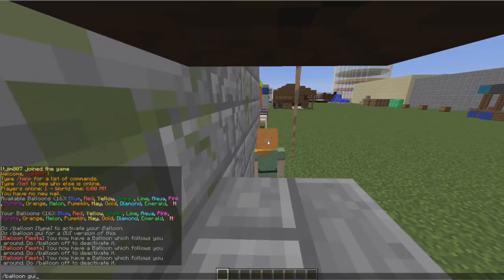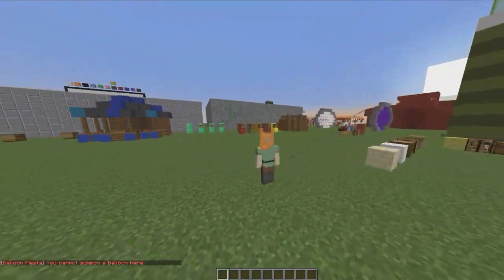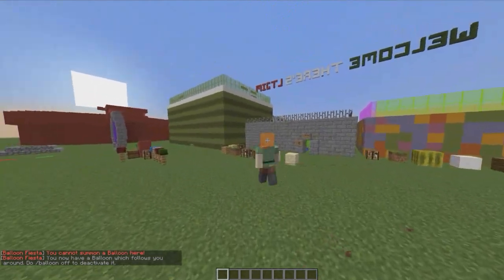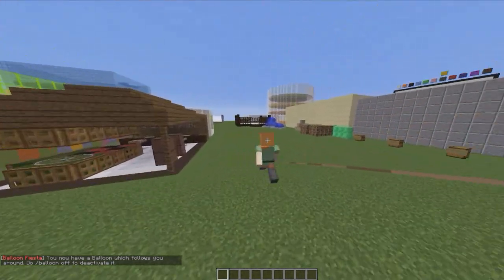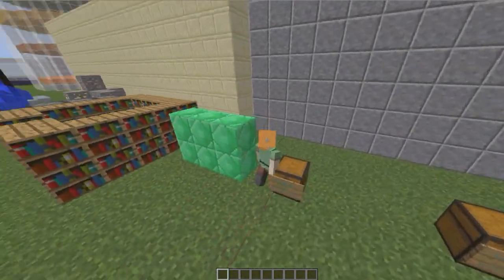It's a really cool plugin, I really like the idea. Let's try melon — it says you cannot summon a balloon here, so make sure you're out in the open. There we go! And yeah, that is the plugin — it's really small but really cool. Subscribe, like, comment, and I'll see you next time.